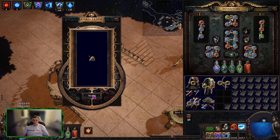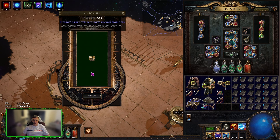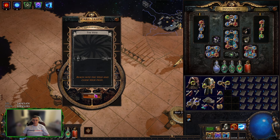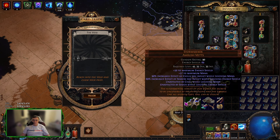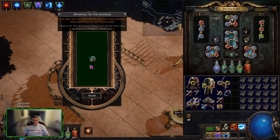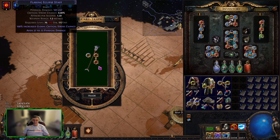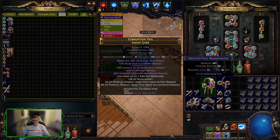Crappy claw, GCP, some more wisdoms, another chaos orb, another chaos orb, some more chisels, another crappy ring, offering to the goddess, another ring — getting a lot of crap. Okay, let's put these ones away.